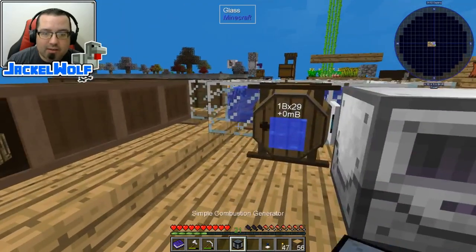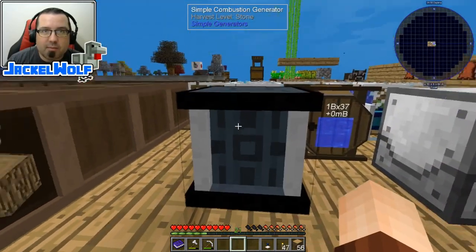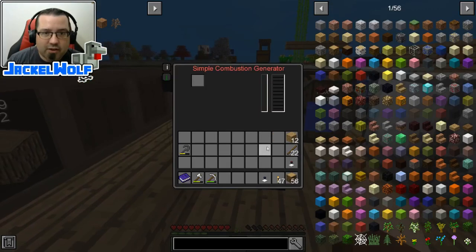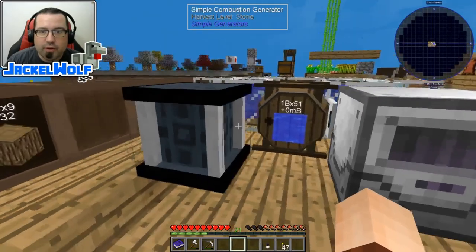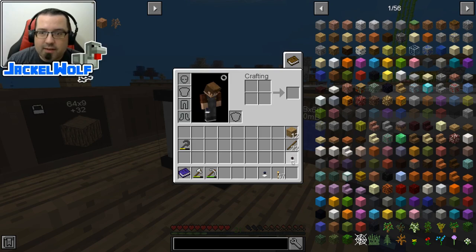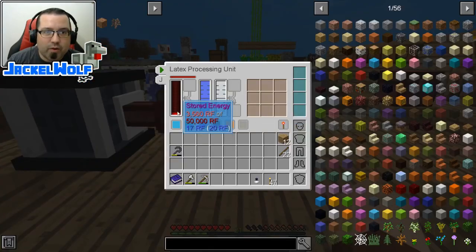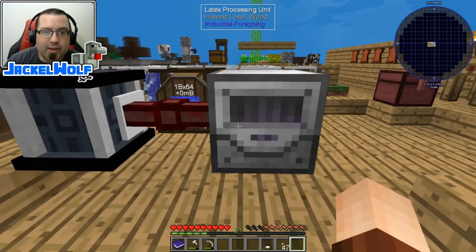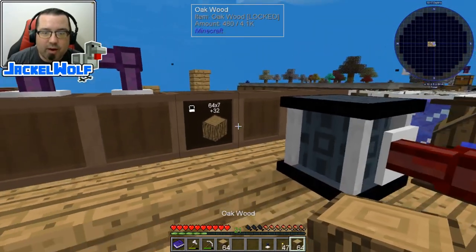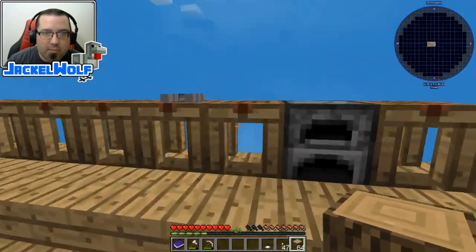Next up we're going to need a source of power. Let's place that simple combustion generator. We've used this one a couple of different times. I'll fill it up with a little bit of wood, then take an energy extraction cable, place that on there, and we are now going to have power going into this unit.